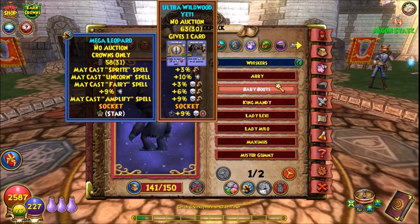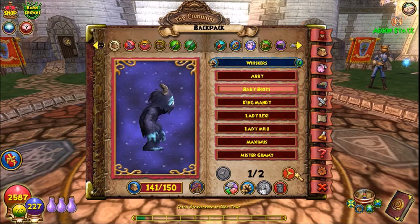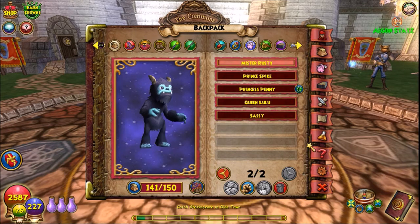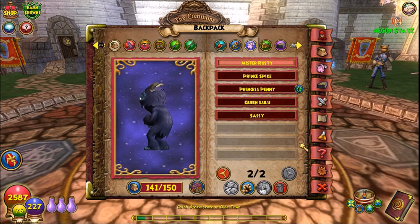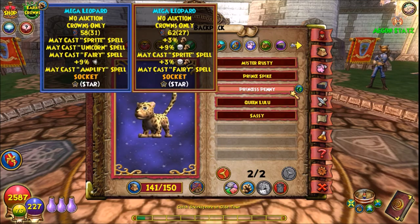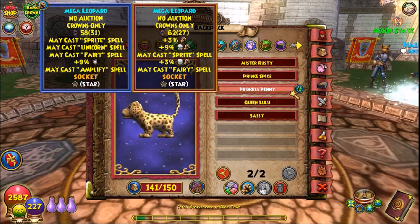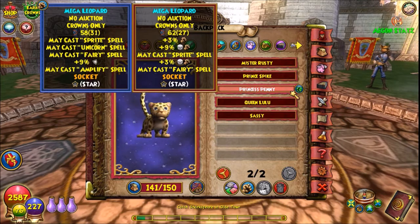Let me show you my first hatch. This is my first time making a pet I was really serious about. My first hatch, I got Triple Damage and two junk talents. At the time I was thinking: this is pretty good, this is super easy. I only got triple damage — the next hatch I should have a perfect pet.